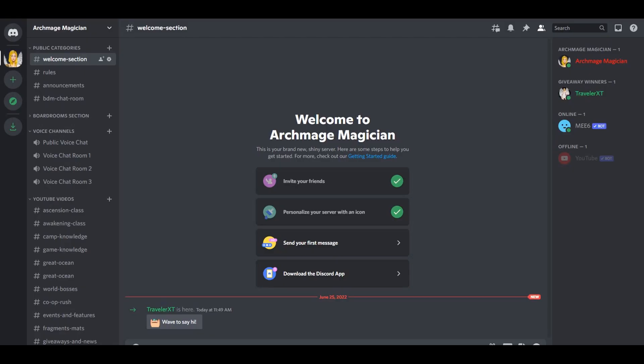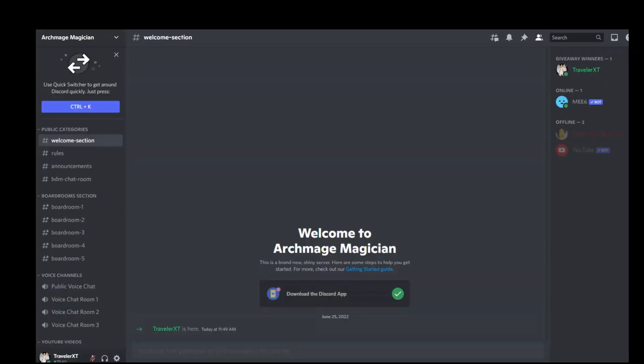Once you are on my Discord server, here is what you do next. Move across to the right-hand side and tap on my name — it would be a right click on a computer — and you will see the option to add friends. Once we are friends I will approve it and we can talk privately so I can get you your prize.